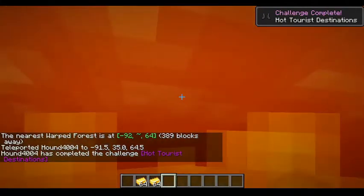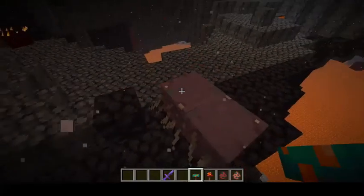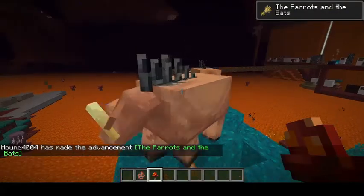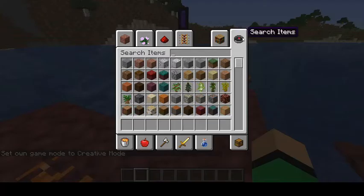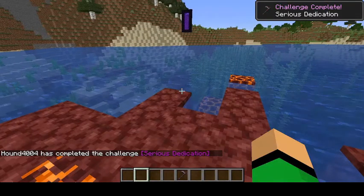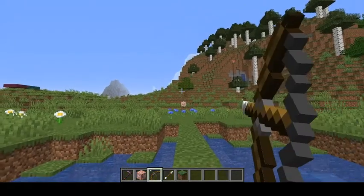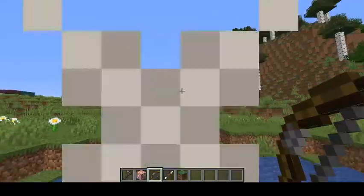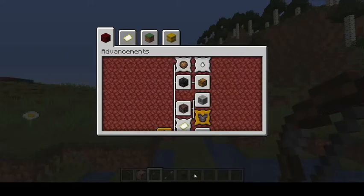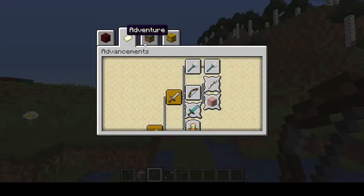Another advancement for when you go to every single biome in the nether: Hot Tourist Destinations. Breeding Striders and Hoglins now goes into the advancement The Parrots and the Bats. There is an advancement for when you get a Netherite Hoe — Serious Dedication. There is an advancement for when you hit a target block from 32 blocks away. In advancements, there is of course a new look for all the new advancements in the nether, and the bullseye advancement is in the Adventure advancement tab.